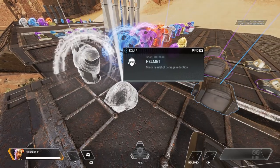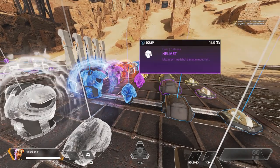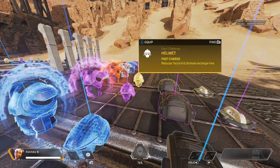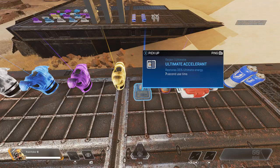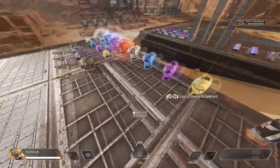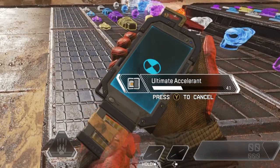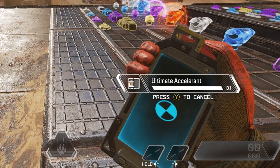Helmets help reduce headshot damage — the higher the level, the more headshot damage it reduces. There is also a gold helmet which, as well as reducing headshot damage, reduces tactical and ultimate recharge time. Currently there is only one utility item in the game: the ultimate accelerant. For Wattson, this will instantly fill her ultimate ability meter. For every other legend, this will reduce the time it takes before they can get their ultimate.